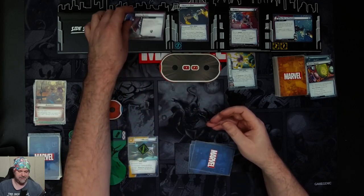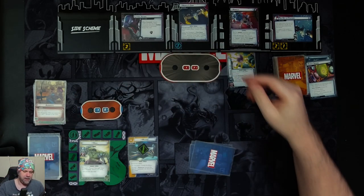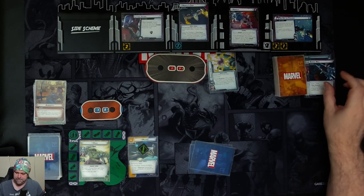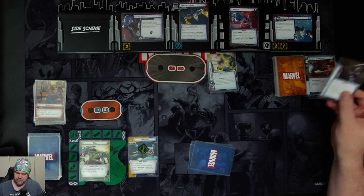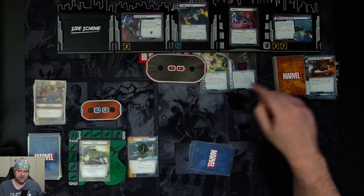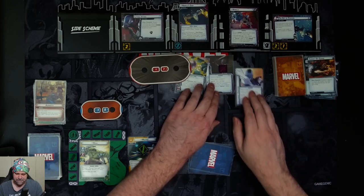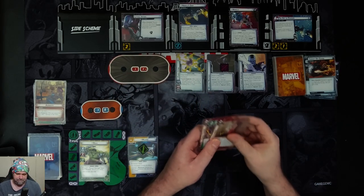We get an encounter card: lethal intent. This is a terrible side scheme for us. It comes with two threat and puts a hazard icon into play. When revealed, discard cards from the top of the encounter deck until a technique attachment is discarded and reveal that card. There's one technique found — attached to Nebula, she gains retaliate one. Because it's the first encounter card revealed this round, it gains surge, and the special on that is take one damage. We get another technique: she can't take more than five damage from a single attack, and the special is place one threat on the main scheme.